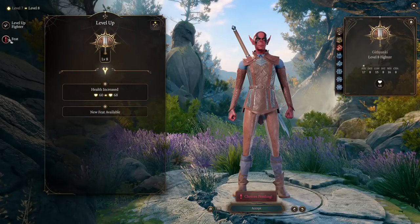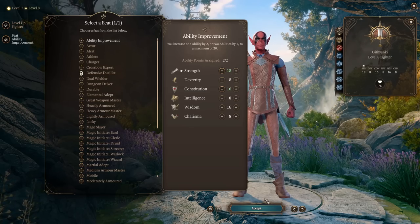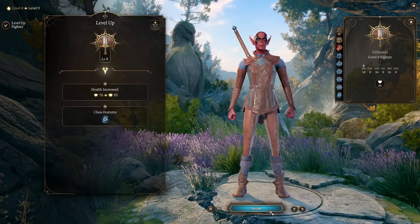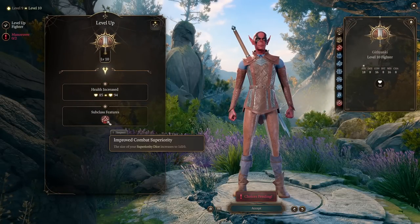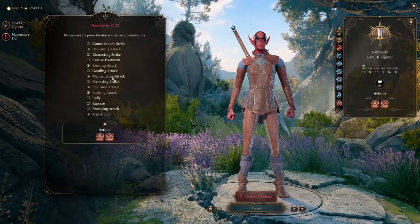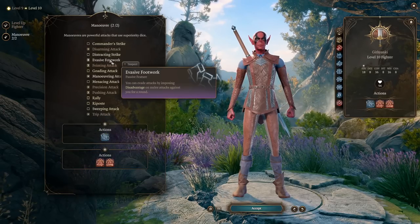At level 8 we get another feat, and we can finally round up our ability scores — adding plus 1 to Strength and plus 1 to Constitution to become a lot stronger. At level 9 we get an additional class feature and will succeed at saving throws more often. At level 10 we get another subclass feature: our superiority dice increase to d10s and we get two additional maneuvers. Good picks include Maneuvering Attack to boost ally speed, Distracting Strike, or even Evasive Footwork.